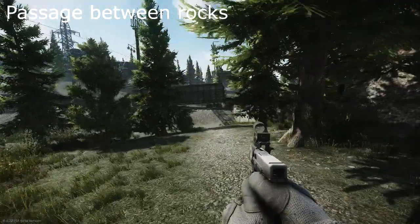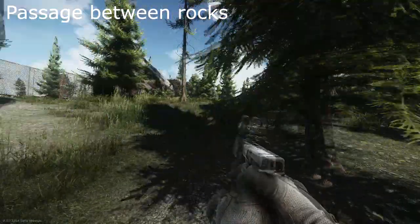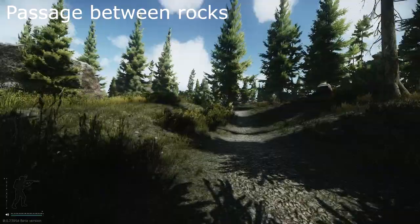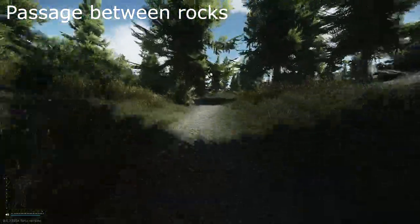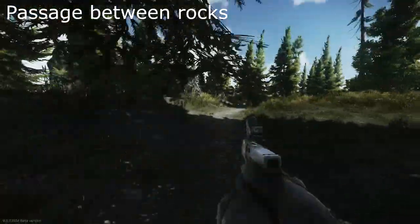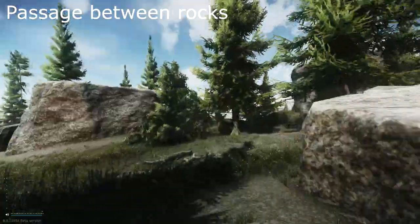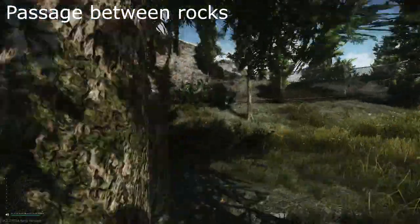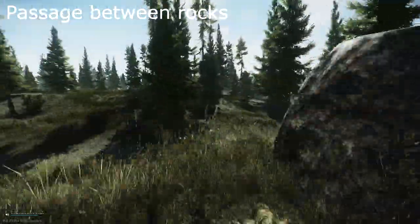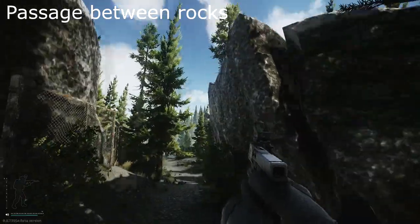The next one can be somewhat tricky if you don't know where it is, because it's not very obvious. It's Passage Between Rocks. If you head up from the rail there, you should see this little trail leads all the way up. As soon as you get to this point and you see this rock, hook a left, head in here, and you should be extracting somewhere about here. I think it's called Passage Between Rocks because there's just a passage here between the rocks.